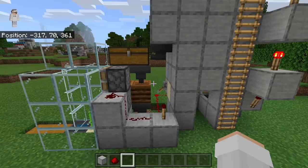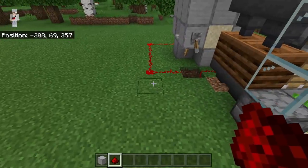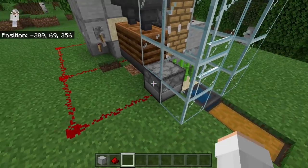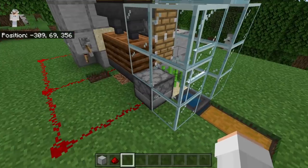The next step is to come back to the front of the farm. Now place 3 redstone over here and 2 over here. By placing that redstone, we will be able to connect the redstone signal from the redstone clock to the dispenser. That will cause the dispenser to dispense bone meal whenever bone meal is funneled inside of it. Whenever bone meal is dispensed, the sugarcane will instantly grow.